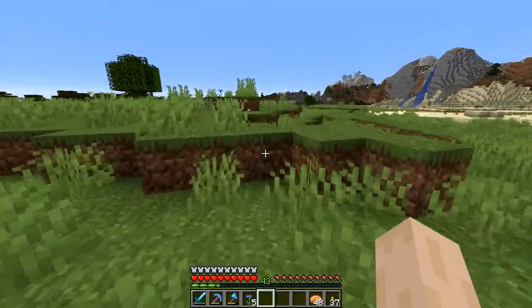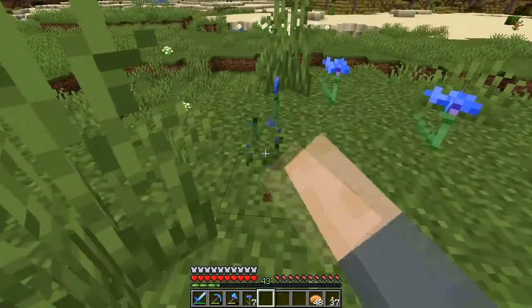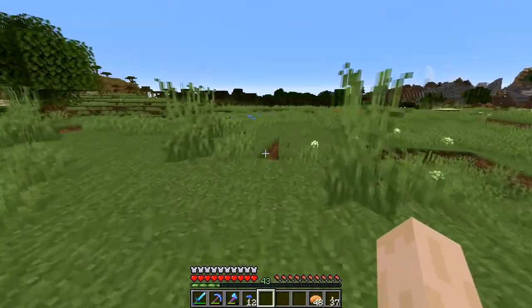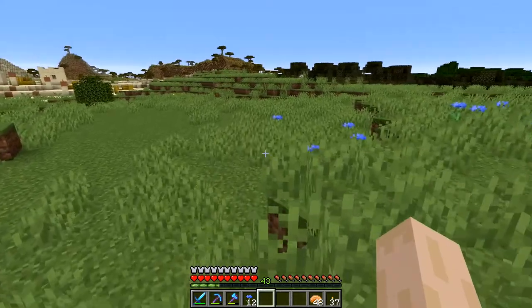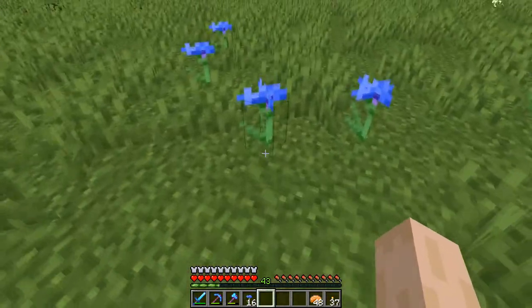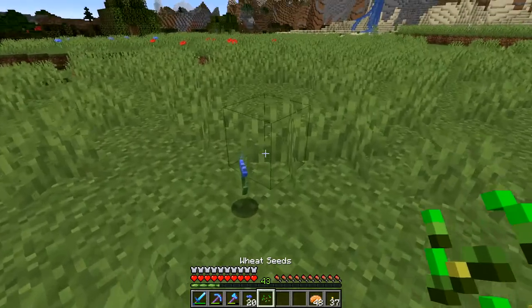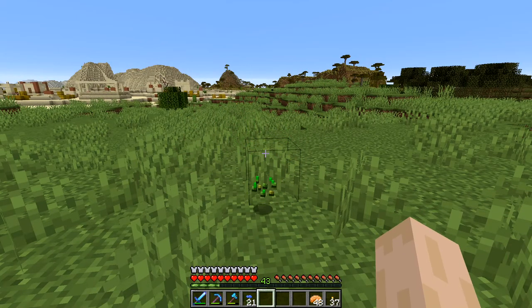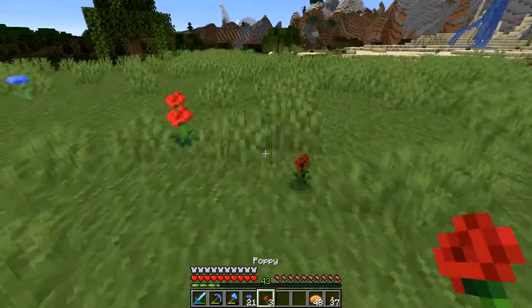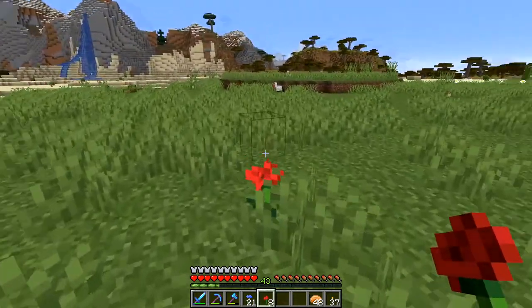I'm gonna need some dyes and unfortunately we're still early game so I don't have much. We're here in one of the grasslands near where we came into this area, getting some blue dye — I believe these flowers are called corn something flowers. They give blue dye when you craft them, so that's what we need. While we're here, we'll also grab some red flowers.